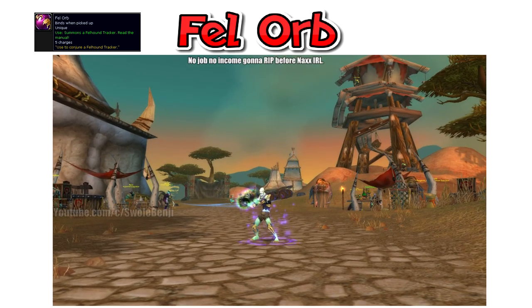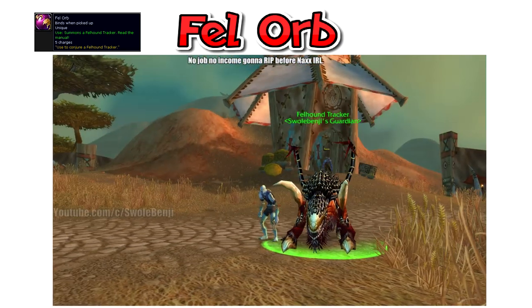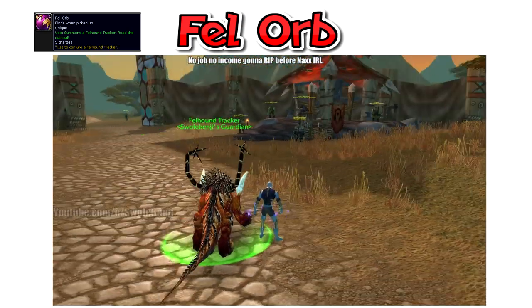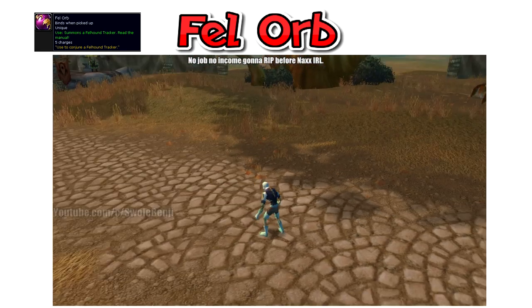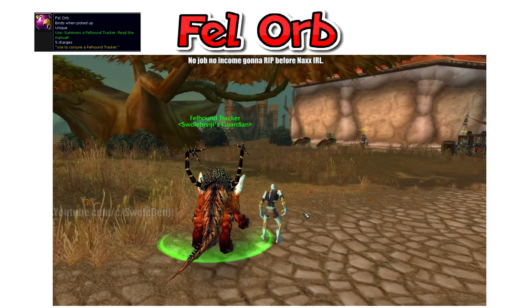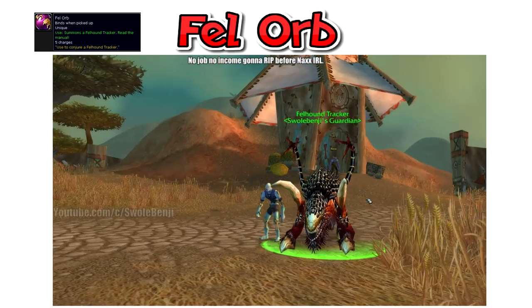The Fel Orb is an item that gives you a 60 health Fel Hunter you can summon anywhere in the world. Out of the entire list, this is the hardest thing to get, and the orb only lasts 2 hours before you have to go back and abandon the quest to get another one. It's a full-sized Fel Hunter that's stuck in aggressive mode. It will attack anything hostile that comes within a pretty large radius. If you teleport or get summoned somewhere, it will not follow. If you take a flight path, it will run on the ground after you until it aggroes something. It has 60 HP and does almost no damage. The orb has 5 charges and lasts 2 hours, and costs you a charge to unsummon. Sometimes it bugs out and takes a charge and doesn't summon anything. It's still cool to see a warlock with 2 Fel Hunters. It doesn't have any Fel Hunter abilities or even stealth detection — it's just a weak pet you're supposed to use for a quest, nothing more. But it's cool to have and you can summon this guy anywhere.